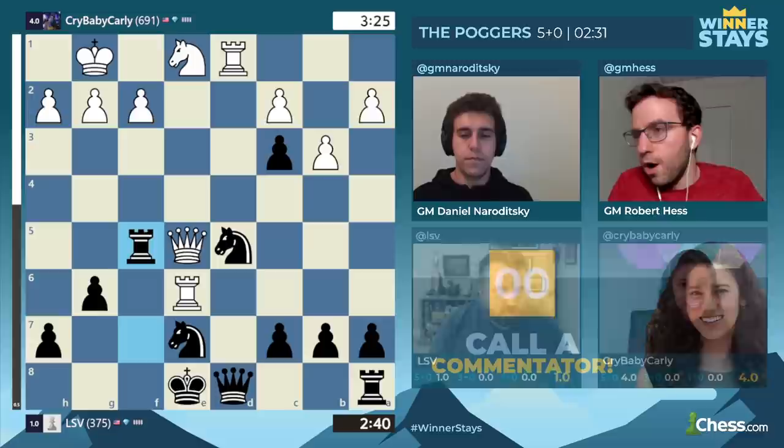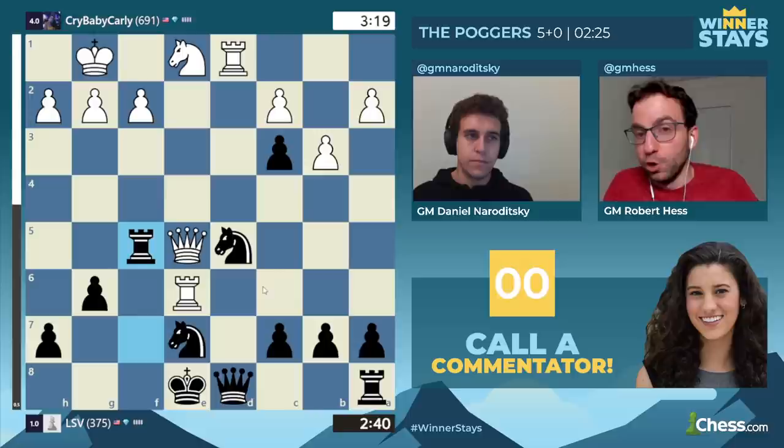Hey, Carly, how's it going? It's going well. How's it going with you? Yeah, I gotta give you some quick advice — rook takes knight on d5 is possible here, and the reason why is if your queen is captured, you take the queen with check and then win the rook.